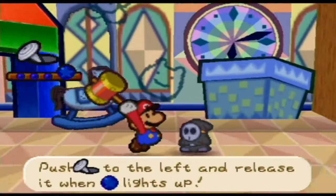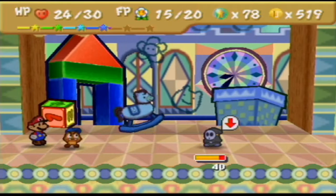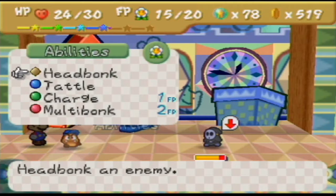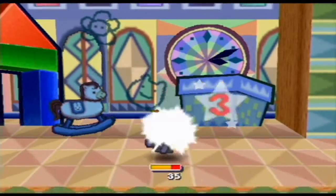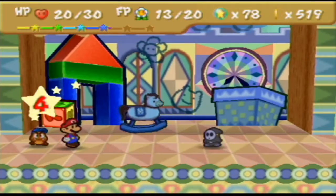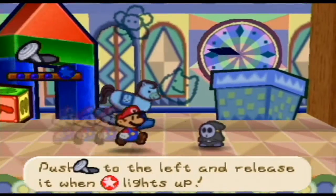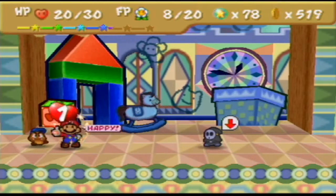I got the Mega Smash from the Flower Fields — this move is pretty devastating, it deals 10 damage. Let me just get these Power Bounces here. We gotta get as much damage as we can, because we pretty much just have to survive this war of attrition. I can hold off 10 HP, which is normal, for just two turns. Plus I'm draining through my flower points already.